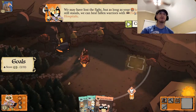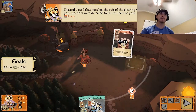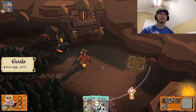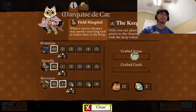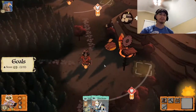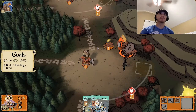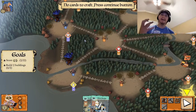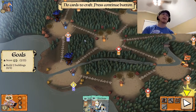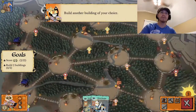As long as your keep still stands, you can heal fallen warriors with the Field Hospital. The Field Hospital ability lets you pay a card to return defeated warriors to the keep — it just keeps your warriors on the field. Now we have two warriors there. The tutorial says: don't retaliate just yet — build two more buildings to keep gaining victory points. That's the thing with this game: when you're fighting all the time, you can get caught up wanting to attack back and lose sight of what you actually need to do to win.